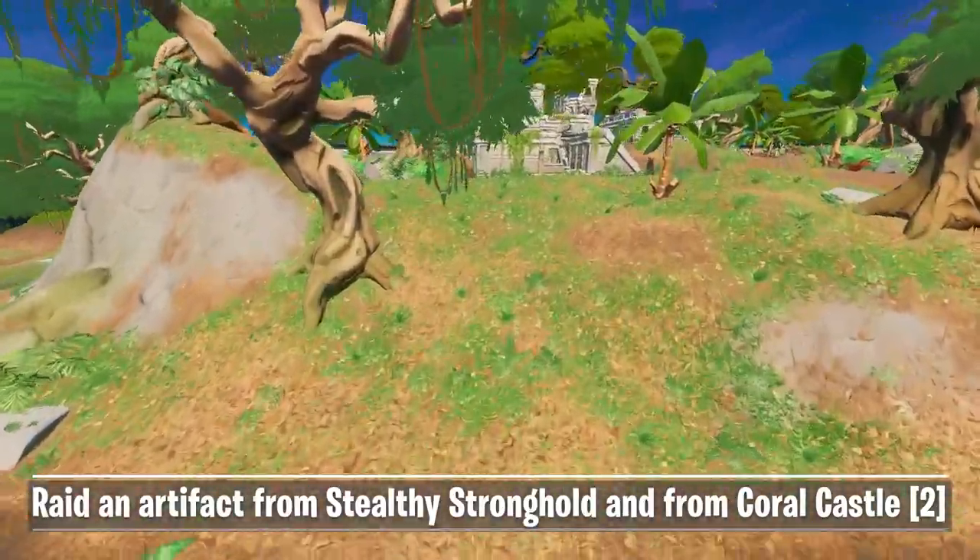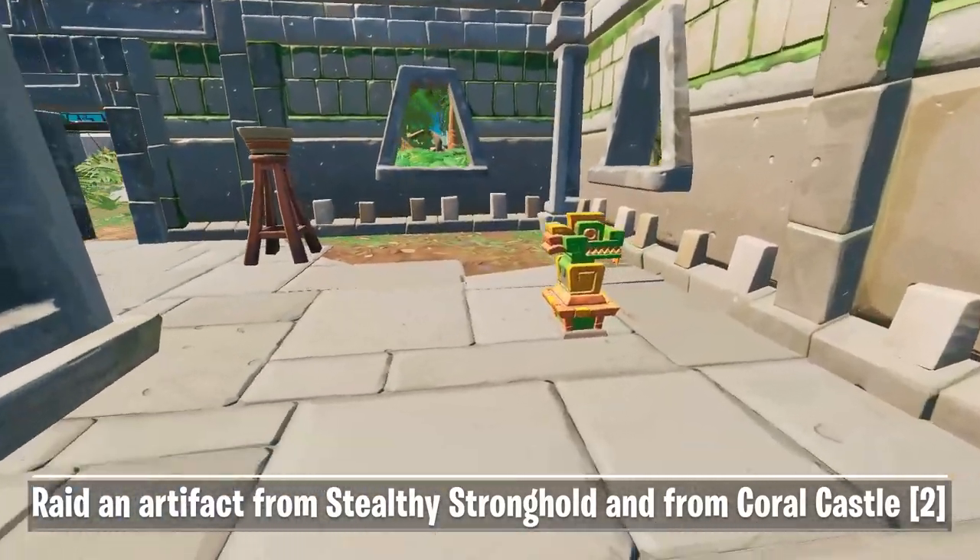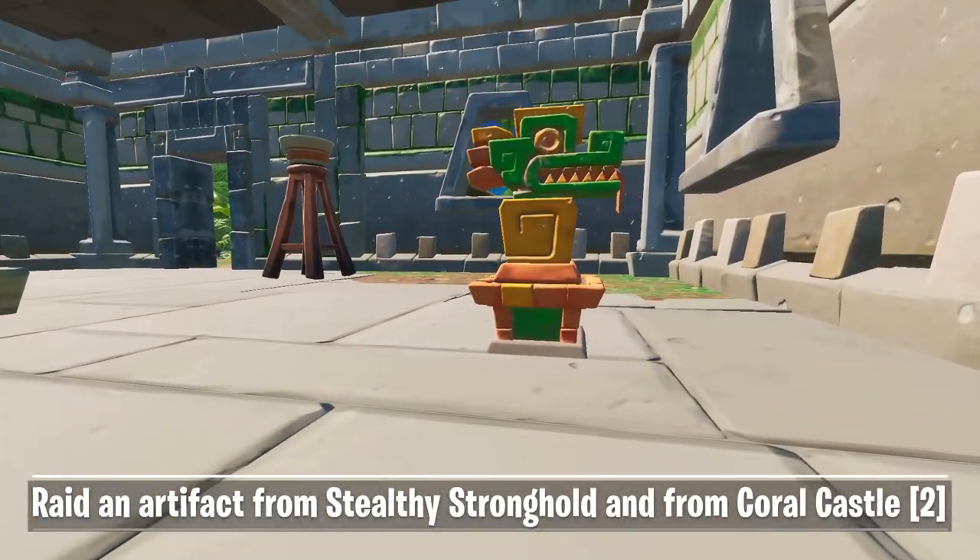Now cross the river to your south and enter the first building you bump right into. Behind the pillar you can see the next artifact, but this time it looks like a dragon or something.